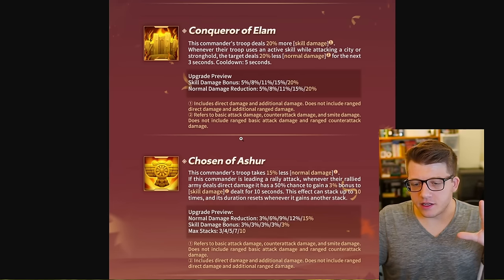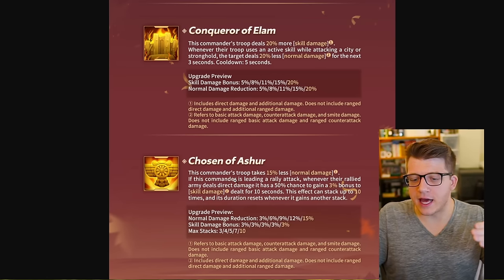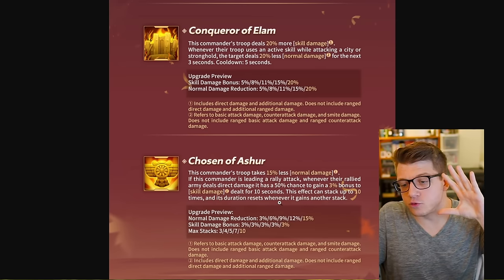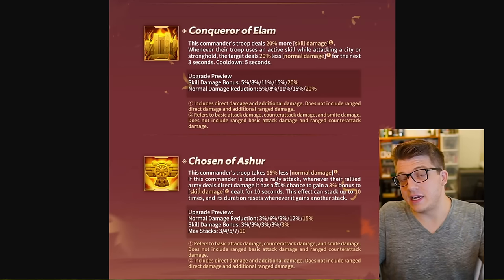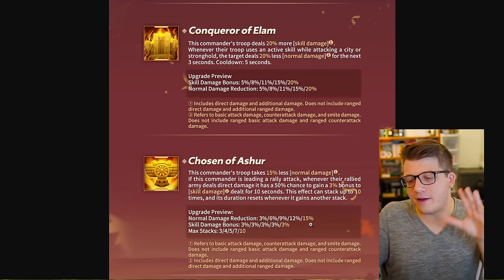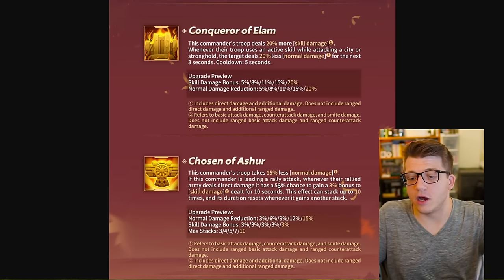The stacks on Ashurbanipal's fourth skill are really important — it gives you up to 30% bonus skill damage, which is very good. Whenever you're dealing direct damage, you have a 50% chance of gaining a stack, and it refreshes the duration whenever you gain another stack. If you go 10 seconds without getting a stack, you lose all 30% and have to build it back up. So you want to maximize the number of chances to win that 50/50 — because all you have to do is win it once and that buys you another 10 seconds of 30% bonus skill damage.